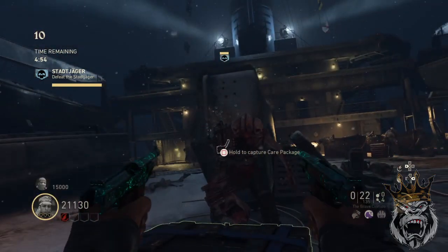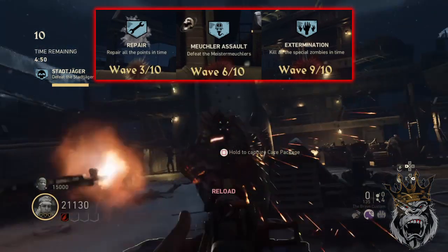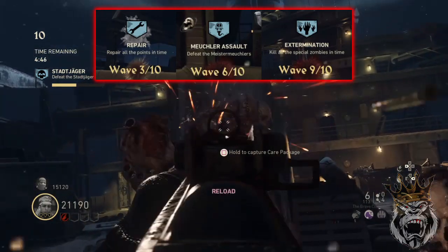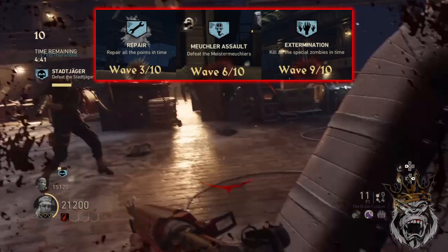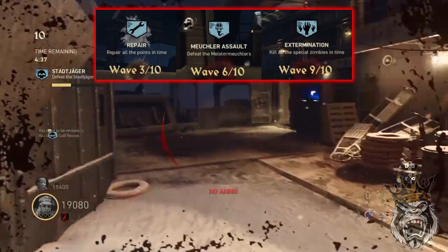During this game, the three objective waves we got were: wave three was 'repair all points in time,' wave six was 'defeat the mutualers,' and wave nine was 'determination — kill all special zombies in time,' which was to clear out the bombers.